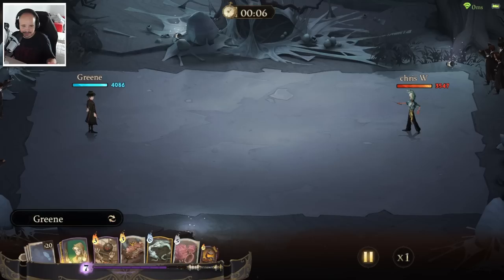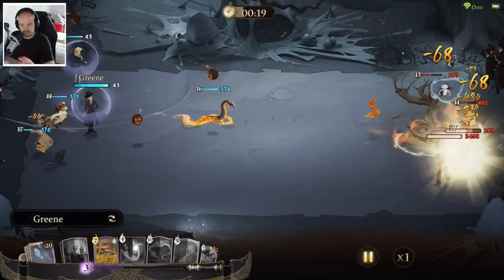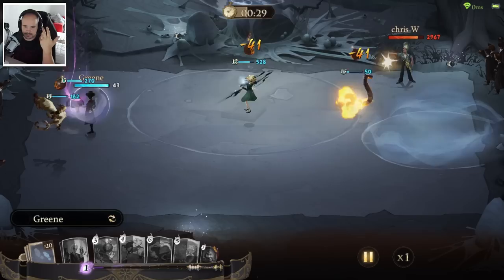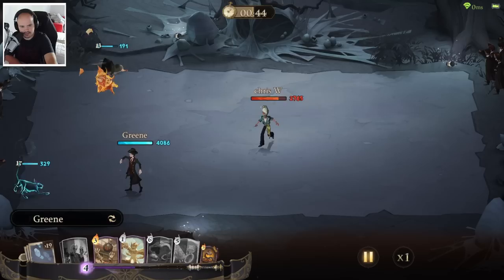Sadly I only have like three games recorded because our server is currently locked out — we cannot get new players and can only play with the soft launch players. So he's playing a very defensive deck. We immediately need to kill Kevin — that's the main purpose. Sadly I didn't manage to do it, and he still survived, which was a bit annoying. The problem is that Kevin gives him a stronger attack, and we don't want that.